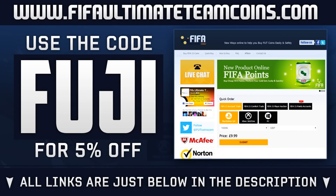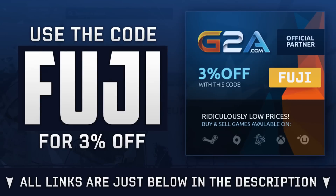If you need Ultimate Team coins, make sure to check out fifaultimateteamcoins.com — links are in the description. They've got Xbox, PS, and PC coins all in stock ready to purchase. If you need game codes for FIFA Points on Xbox or PlayStation, check out G2A, also linked in the description, and use the code 'fuji'.